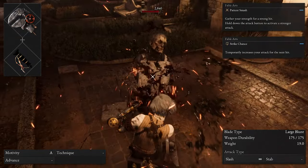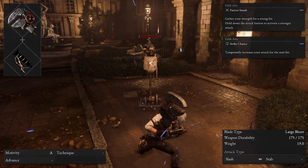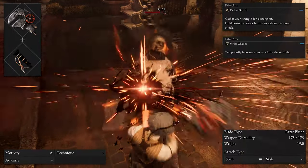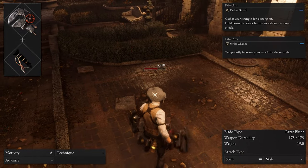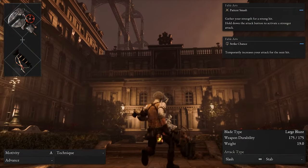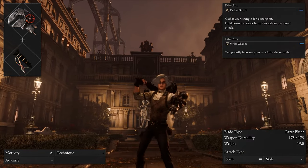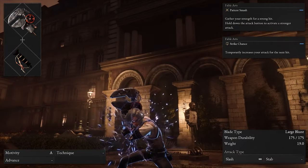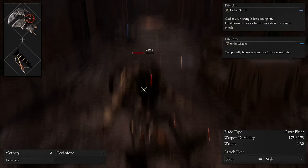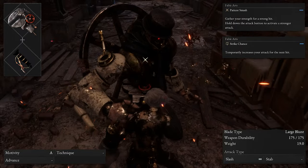Another reason why this weapon is so good is thanks to the strike chance and patient smash fable art combination. Activating the strike chance fable art on the crop police baton handle will temporarily increase your attack for the next hit. This works extremely well because it increases the damage of your patient smash fable art on the big pipe wrench head, making it even deadlier against your enemies. Patient smash is a very powerful fable art that cannot be interrupted, and it's the main reason why the big pipe wrench head is so good. Your most effective attack is the charged heavy — with the right distance and timing, you can spam this to crush enemy posture and open more opportunities for fatal strikes.